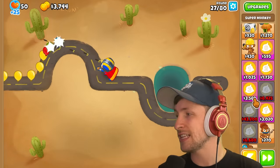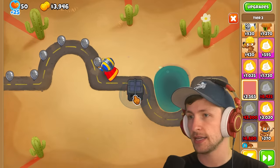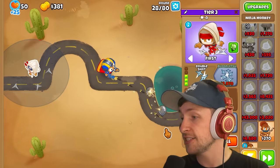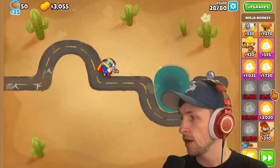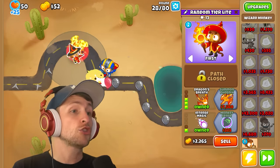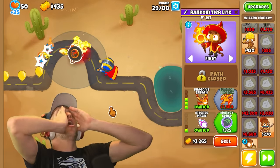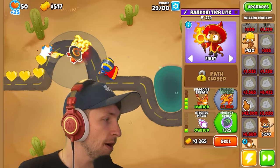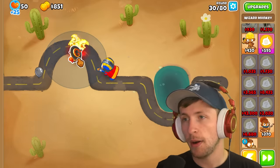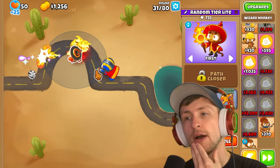$3,000 for a T3 seems a bit pricey. Let's see if we can get something. A double shot ninja — I have to sell it, I can't pop leads with it. Random tier light — please be something that can pop leads. Dragon's breath! Yes! And it gave us a T3 via random tier. We bought the random tier and totally forgot that was a thing — we can pop quite a bit of balloons now.